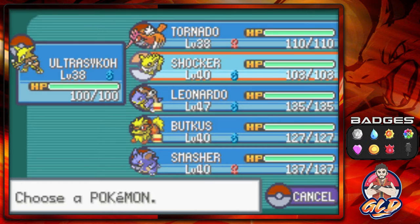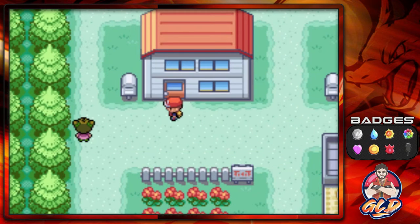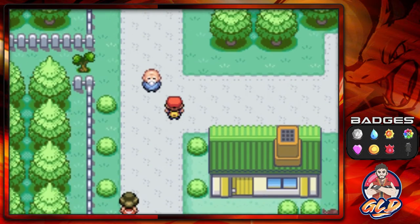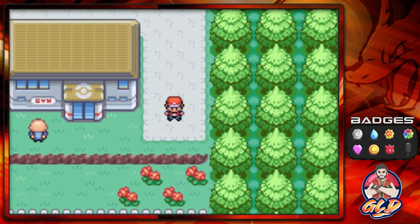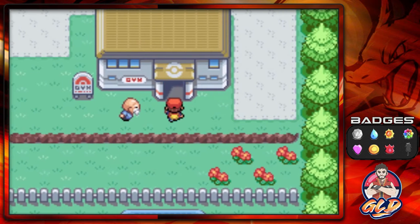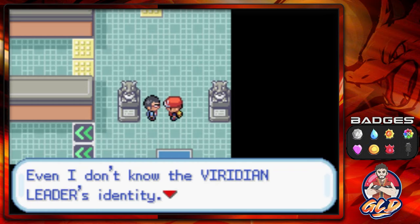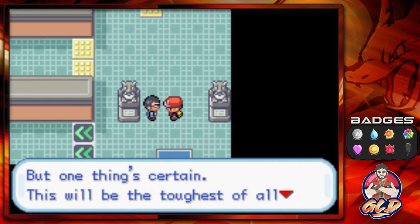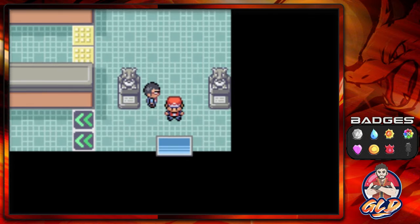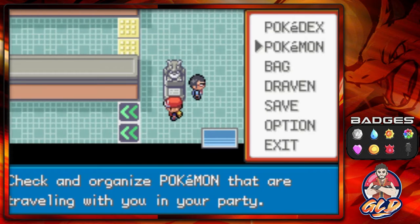Let's fly to Viridian City. The last gym leader is a ground type trainer — you're gonna need water types and possibly flying types if facing fighting types in there. Let's enter the gym. The NPC says even he doesn't know the Viridian leader's identity, but this will be the toughest gym leader. Trainers here use ground type Pokemon, so let's switch out to Tornado first.